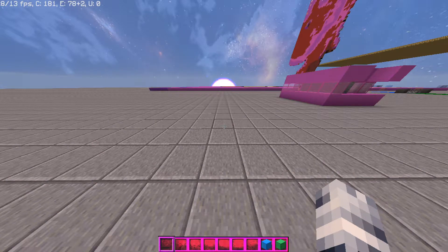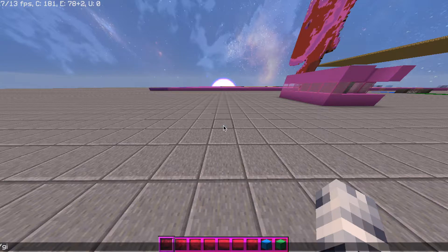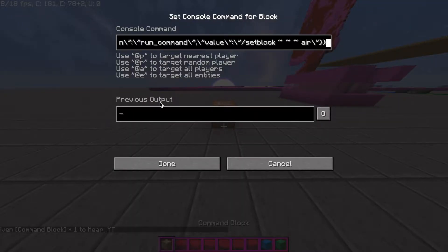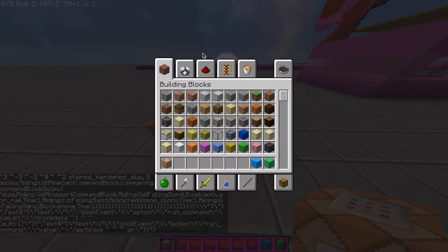Hi guys, in this video I'll be showing you how to get Excalibur in one command. First, type /give @p command_block, then hit tab which will give you a command block and place it down. Paste in the command, then find a way to power it.